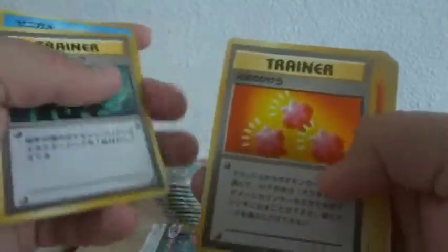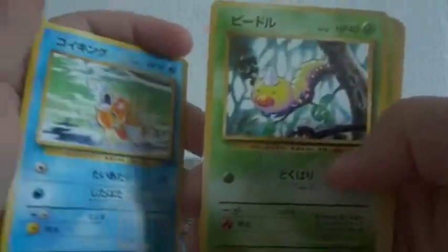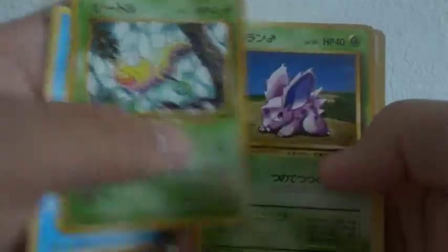Squirtle, trainer, trainer, Charmander, Tangela, Magikarp — that's the first one I've seen — Porygon, and a rare trainer.